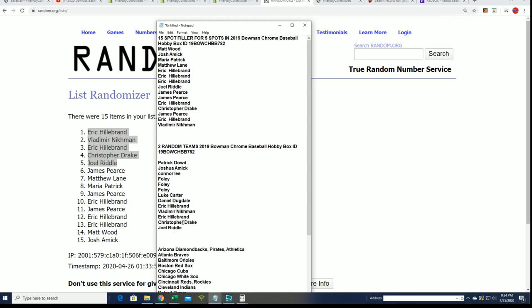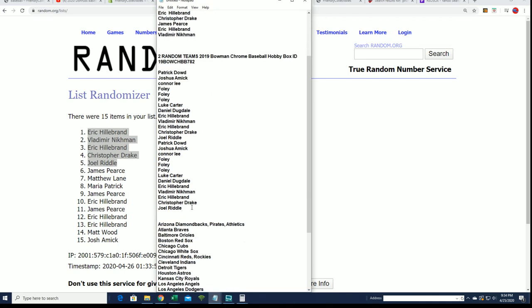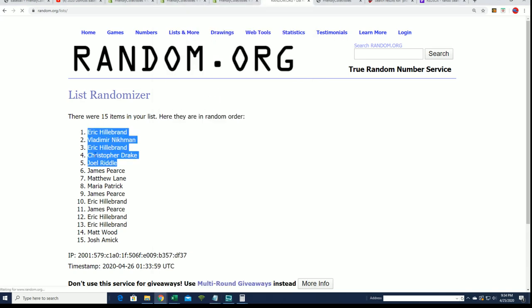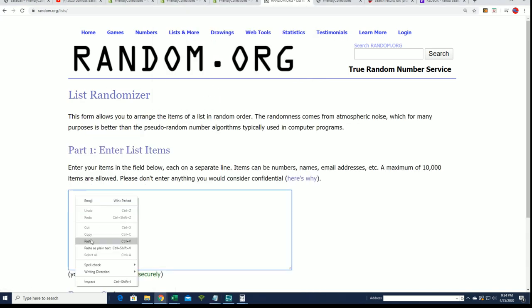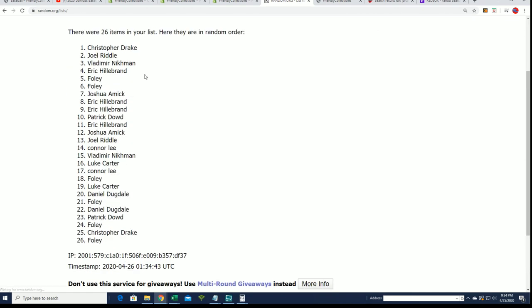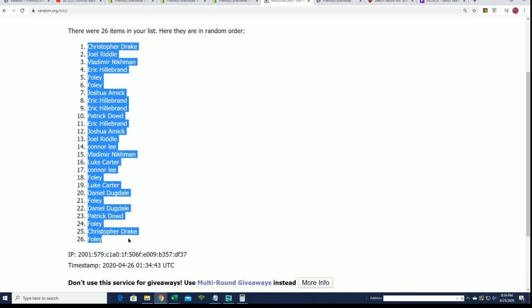Every spot is worth two teams, so I'm going to double that list up and we're going to start the box break. We've got two randoms — the first one is to determine the owner names, seven times through, and then we're going to do the teams seven times. The first random is finished.